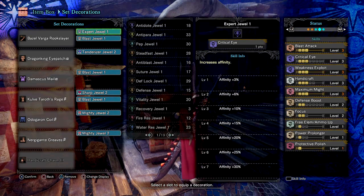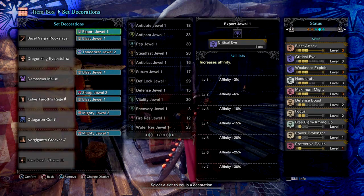Those moves burn through sharpness way too quickly. Even if you do miss it's not much of a biggie, but the sharpness you lose is way too much, so adding a Sharp jewel for this actually comes in handy.